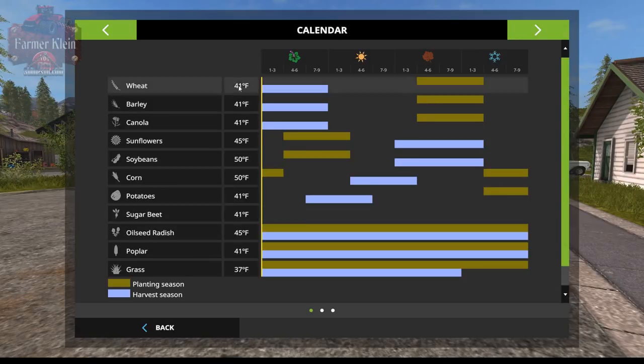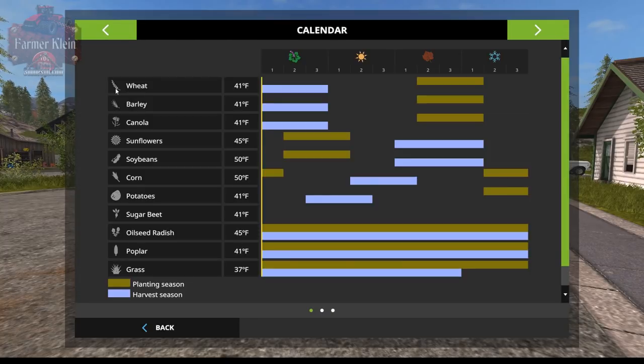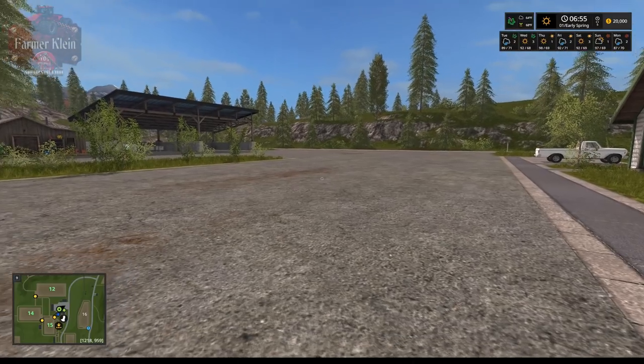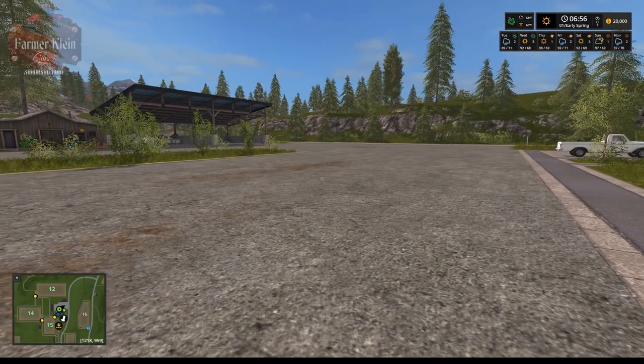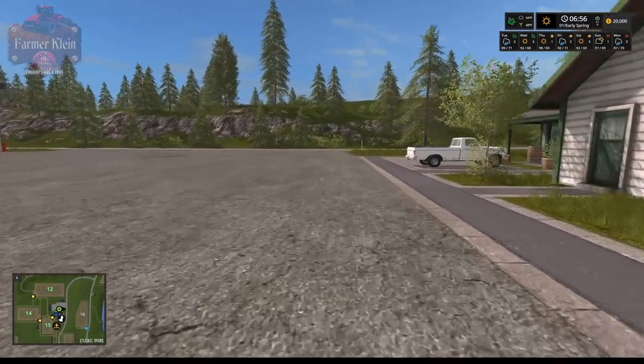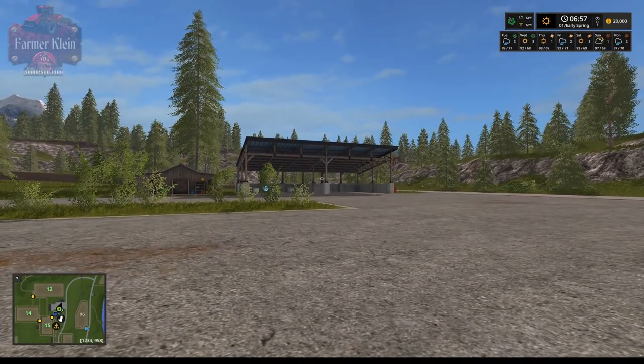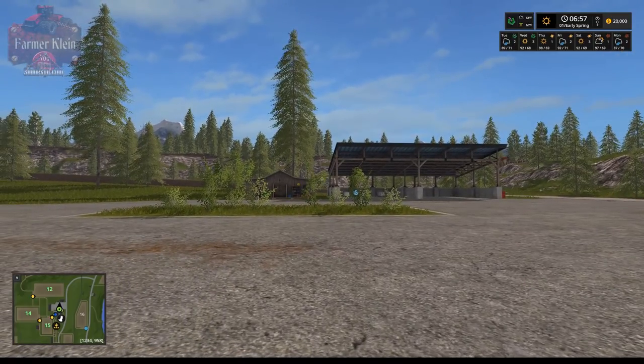Same with grass. With this Geo, we start out able to plant everything right away because of ground temperatures. Changing to three days, you can see summer temperatures of 98 degrees, and autumn at 97 and 87 degrees. This Geo is South America to the T — it is hot. It is going to be very difficult to play Seasons with this unless you use buy bales or other mods to bring crop in fairly early in your gameplay.